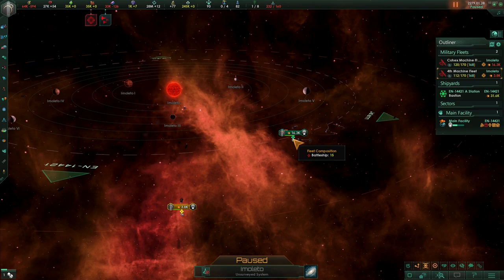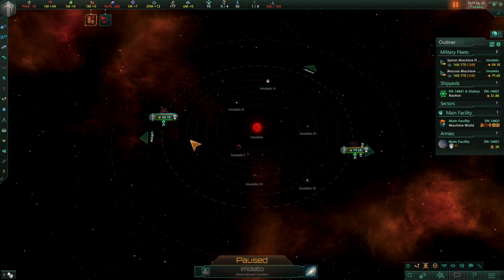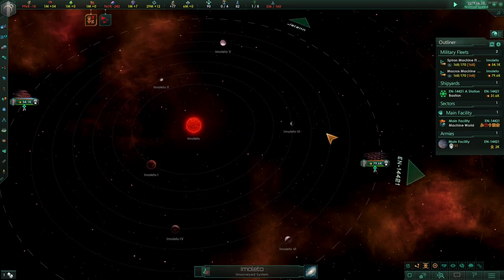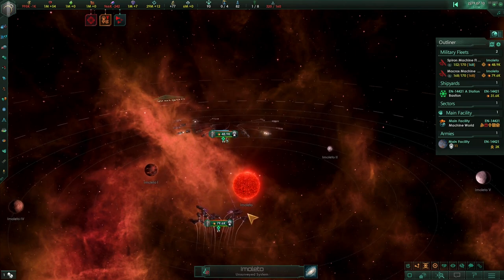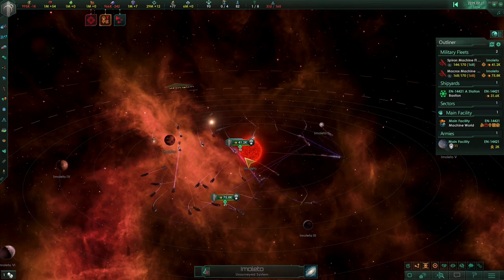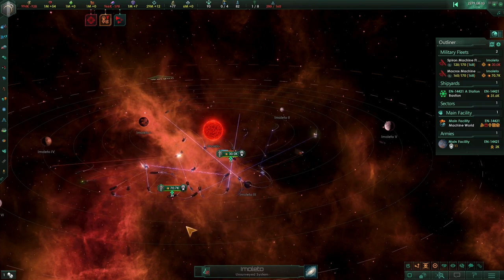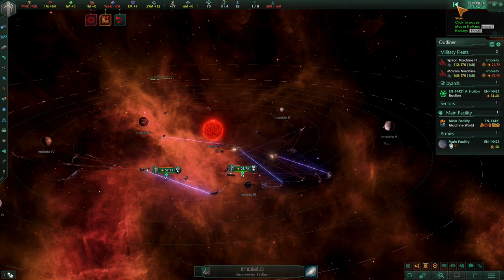Let's add a third armor hardener and see if it's actually stacking effectively or if we're getting diminishing returns. For this fight we have three armor hardeners — we've removed the afterburners, losing a bit of evasion and speed, but gaining extra armor hardening. Let's see if that helps us win or if removing the afterburners is detrimental. They've already lost several battleships and we've barely been scratched — the enemy battleships are dropping.